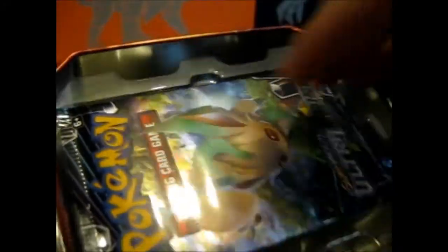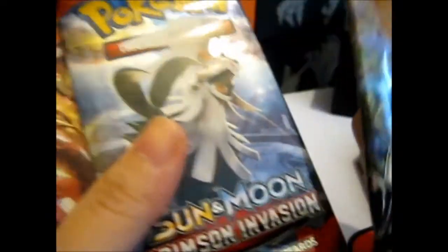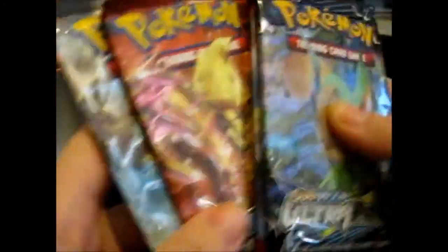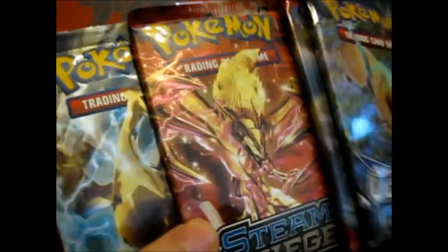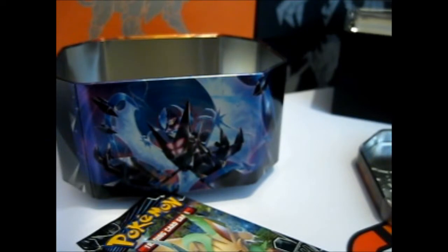We got a Leafeon art. Lovely. Though I wish they did a Glaceon art as well. So, a Leafeon, a Soul Valley, a Bacon Break, and a Lucia Break. Faith Collinus theme stage — still wish it was like other Sun and Moon. And there is a code card in each.